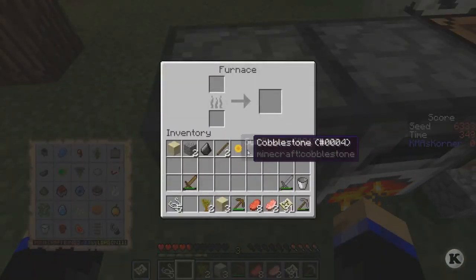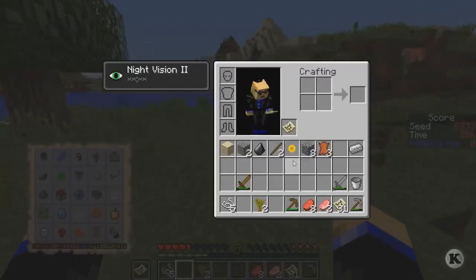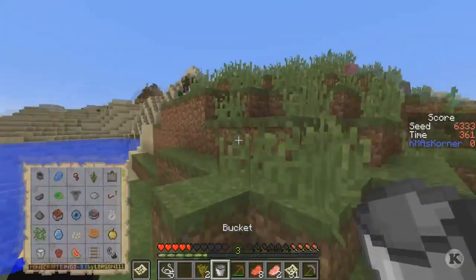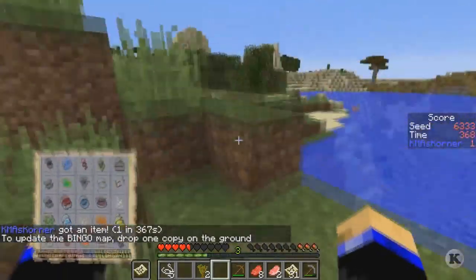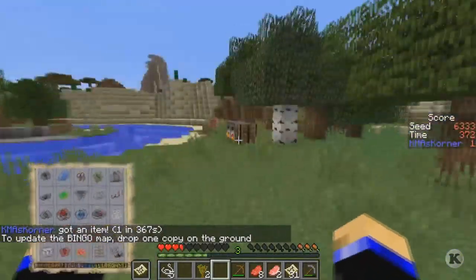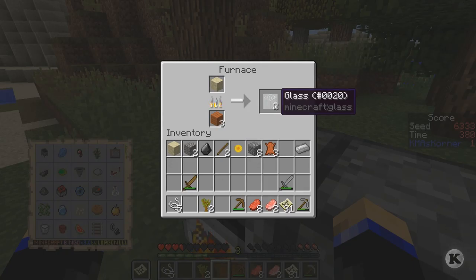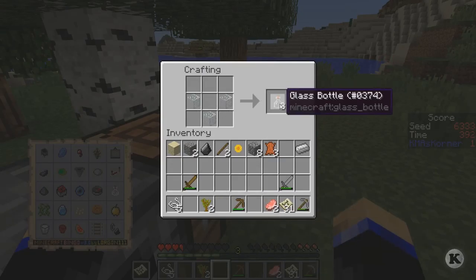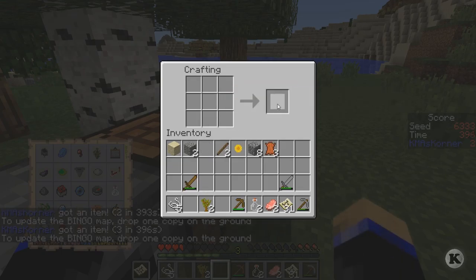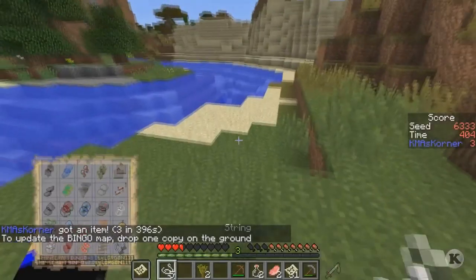We need three sands. Let's go get that milk - milk, milk, come on, there we go, we got one. 25 more to go - ouch! We need to take these out and throw some food in. We got food, we can make the glass bottles, we can make the flint and steel. Let's heal up a little bit.